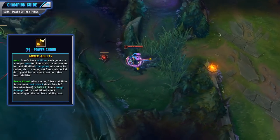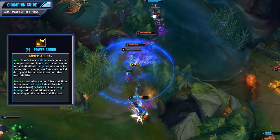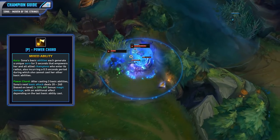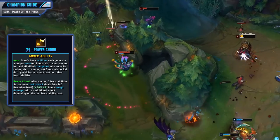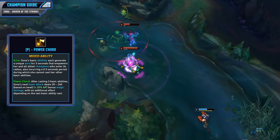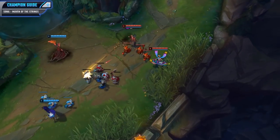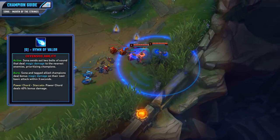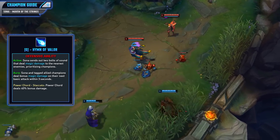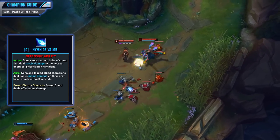Let's look at your abilities, starting with your passive, Power Chord. The first part is called Aura — all your basic abilities generate a unique aura for 3 seconds that empowers you and allies who enter the radius, and she will also have a 0.5 second cooldown whenever she casts an ability. After you cast 3 basic abilities, your next basic attack will deal between 20 and 240 based on level plus 20% AP bonus magic damage, with an additional effect depending on the last ability cast. Next is your damaging ability, your Q, Hymn of Valor. When activated, Sona sends out 2 bolts of sound that deal magic damage to nearest enemies, prioritizing champions. This aura then makes yourself and tagged allied champions deal bonus magic damage on their next basic attack within 3 seconds. If you use the Power Chord of this ability it will deal 40% bonus damage.